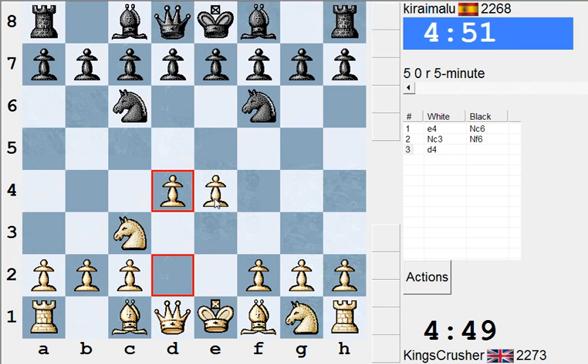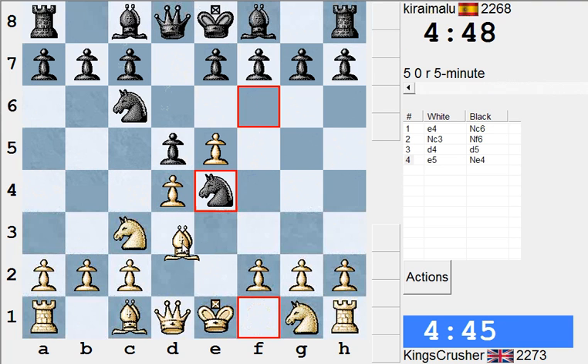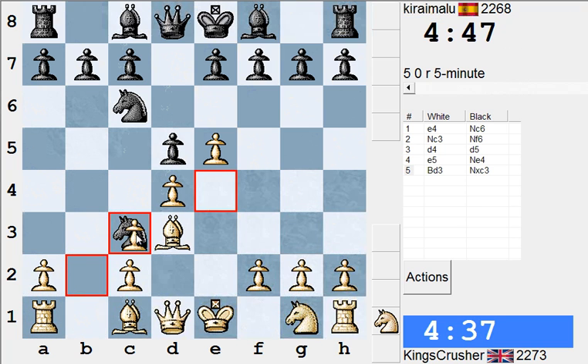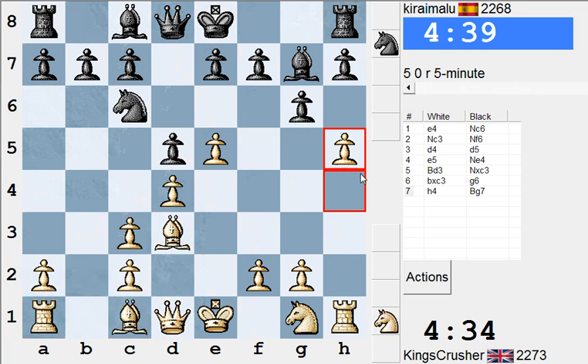Was it going to be e5 here? Sort of like French defense. I suppose Bd3 is out of the question. What is that? Takes Bd4, it comes a little bit like French defense. Go for a hack attack, why not? A Knight move there is Bg4 anyway.